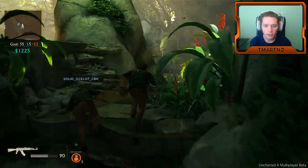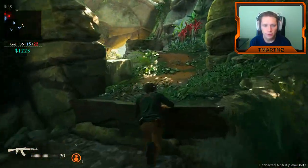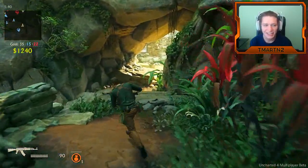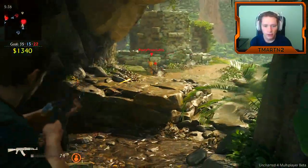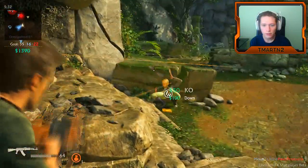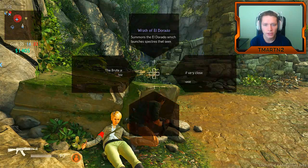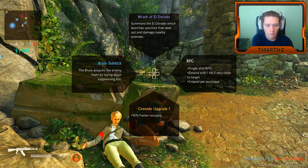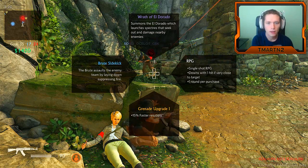Let's go! See if we can actually jump over this thing this time — we couldn't in the tutorial because we were going the wrong way. Got it down, and a KO! Let's check out the store: there's a single shot RPG, a grenade upgrade, 15% faster resupply, a Brute sidekick, and Wrath of Eldorado.